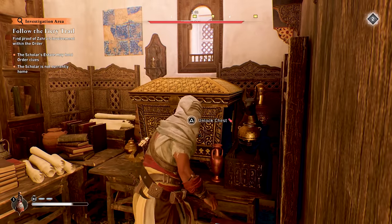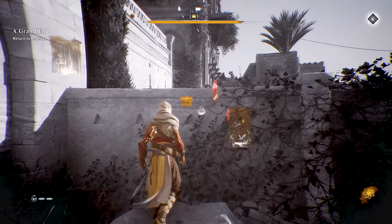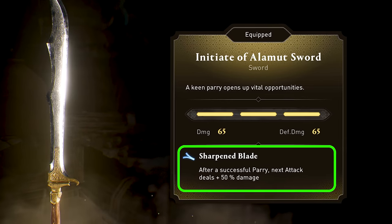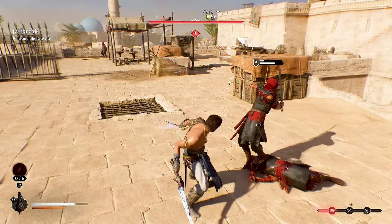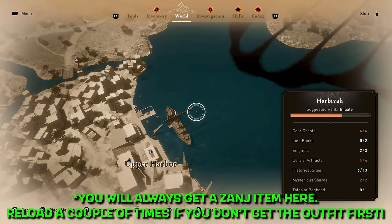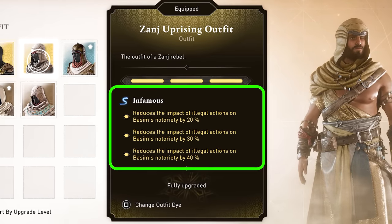New gear and schematics required for upgrades are mainly obtained from gear chests hidden around the map. Maps from cartographers can uncover some for you, but you'll also come across them naturally while exploring. Definitely scan with eagle vision often to keep an eye out for them — once you find one, it will show up on your map and compass as a gold chest icon. The best early sword and dagger are honestly the basic initiate items you get during the tutorial. The sword has a perk that increases damage by 50% for your first hit after a successful parry, and the dagger gives your parries an additional 25 defense damage. If you can get both upgraded to level 2, they'll deal enough defense damage to make the weakest enemies one-shot after just one parry. I'd highly recommend sneaking into the upper harbor as soon as possible to snag the Zanj Uprising outfit, which will reduce how much notoriety you gain from illegal actions — super handy throughout most of your playthrough.